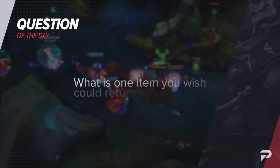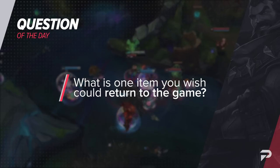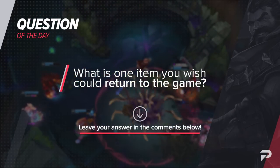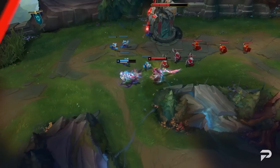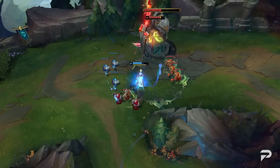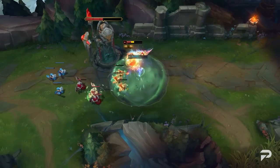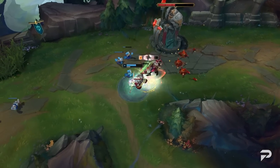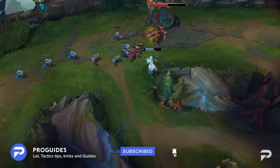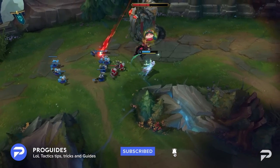Before moving on, let's not forget about our favorite ProGuides tradition. Today we want to ask you all: what is one item that you wish could return to the game? Personally, I know it's a toxic item, but I do miss Deathfire Grasp — it was an interesting item that was a bit broken but still fun to play with overall. My other entries would probably be Wriggle's Lantern, Brutalizer, or even Heart of Gold. Let me know your answers in the comments down below.